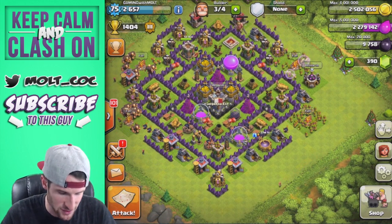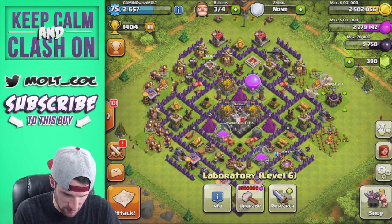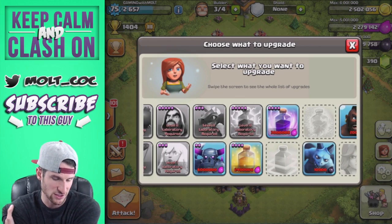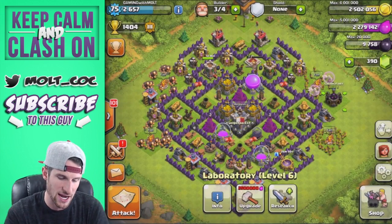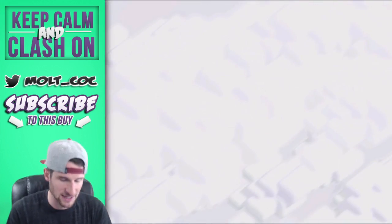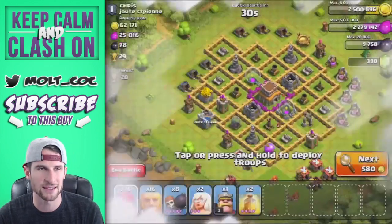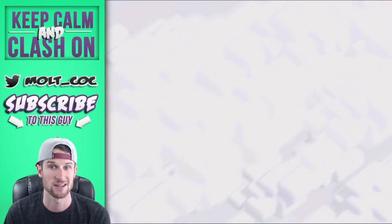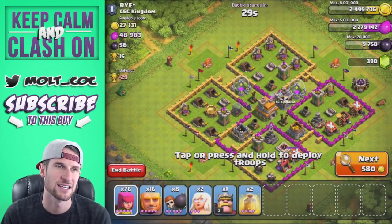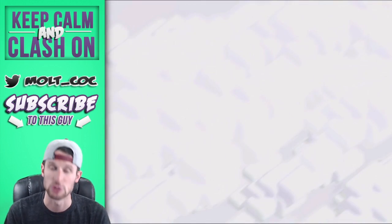All our cannons are maxed, so pretty soon we're just going to be upgrading walls and doing research. Right now we don't have enough elixir to research anything, but if we get a good enough raid with 200,000 elixir we will. Let's go attack — I'll look for a base that hopefully doesn't have a lot of bombs so my giants don't get blown up. I'll be back in a couple seconds with a raid worthy of YouTube.